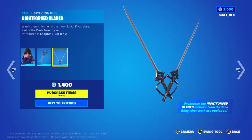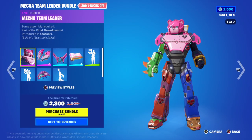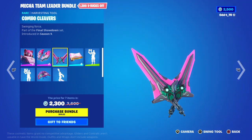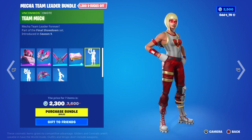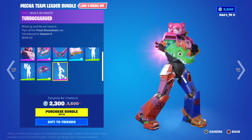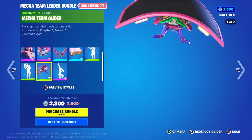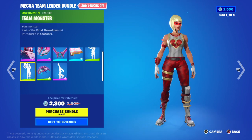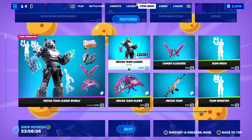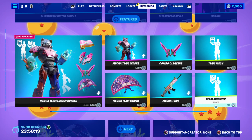The Mecca Team Leader bundle is back. You get Mecca Team Leader, back bling, combo cleavers, Mecca Team gun wrap, Team Mech emote, the Mecca Team glider, and Team Monster. That's 23 total — the glider's five, she's 16, harvest tools are eight, the gun wrap's five.